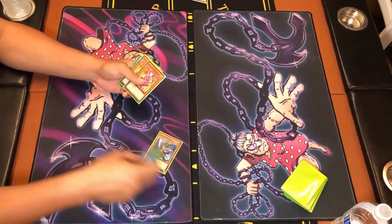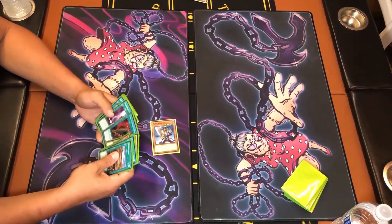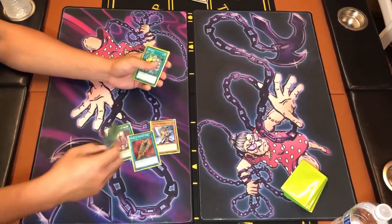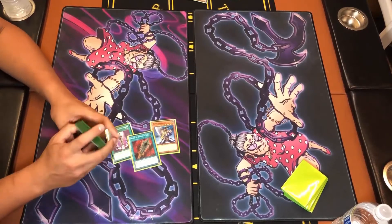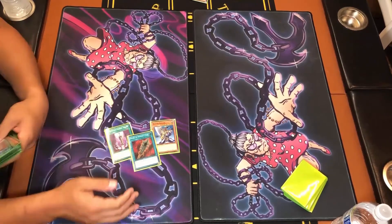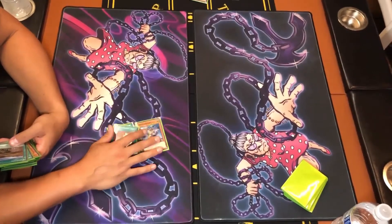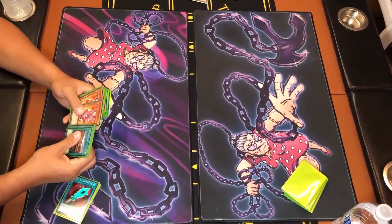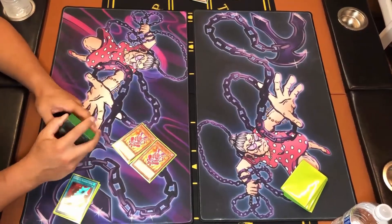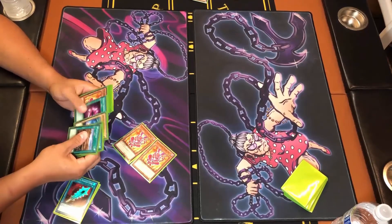My original strategy when I saw the pool was to get Buster Blader, hoping that one of the opponents would have some dragons to couple that with. But it turns out there were basically no dragons. I still have these cards in my deck just in case — it's a nice beat stick and these can power him up. Hopefully I can get him out with a couple of Possessed Souls. I'm not saying it's a sound strategy, but it's mine.